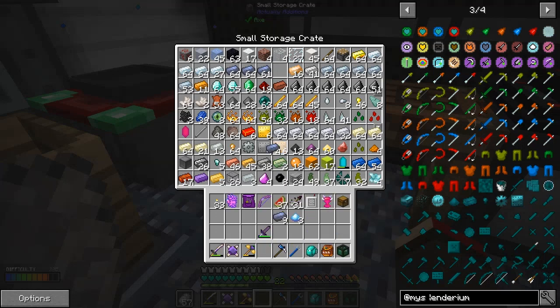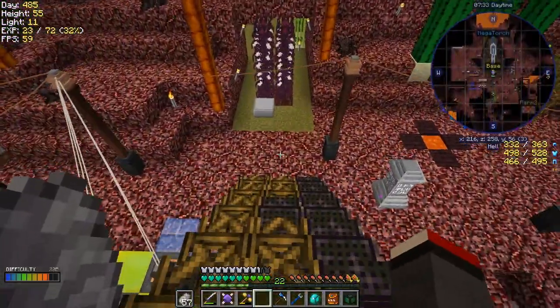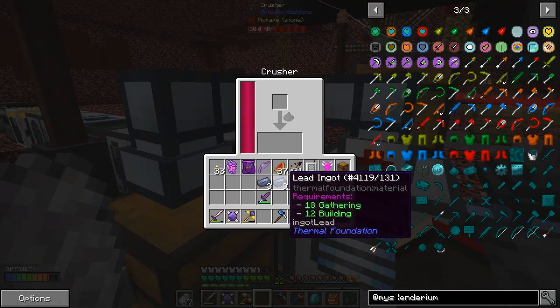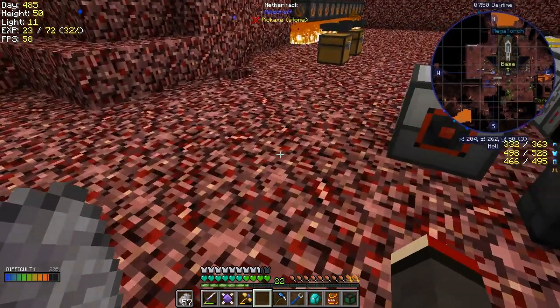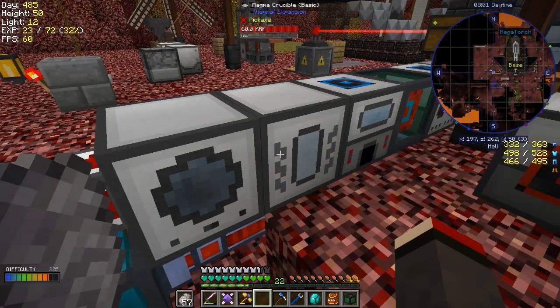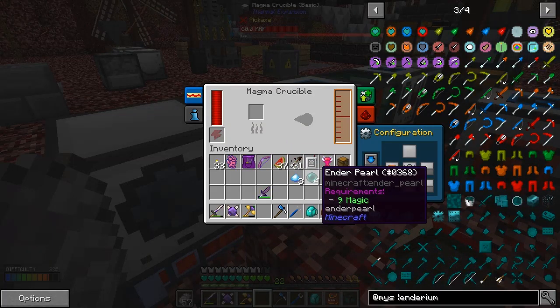We've got another one so we'll do 12 lead. One too many there. And the pearls - we probably need four of those. Those are the items we need. Let's get this crushed up in the crusher. Now we need some buckets of indirium - that should be the fluid transposer and the magnet crucible. Let's put these four into here, that should smelt up. This is fairly slow - I need to speed this machine up.